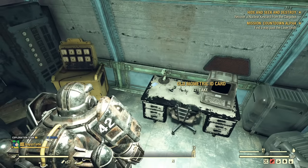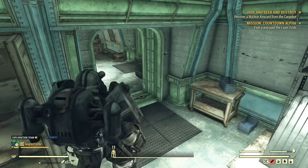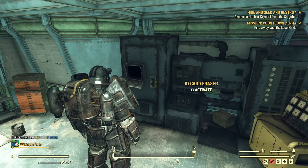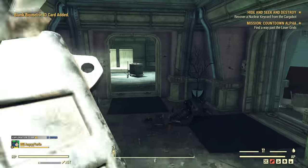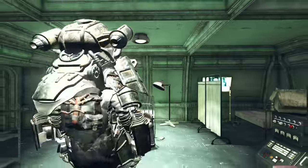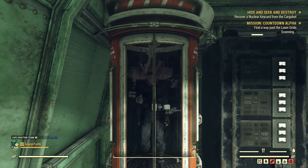The first step in here is to find the blue card. It can spawn in multiple places — on this table, over here, there are so many spawn points. You only need one. Then you swipe it on the ID card eraser and erase the card. Then follow to the left where you have the biometric scanners — you will need to use them. The mission doesn't exactly point you here, so it can be tricky early on as there is no marker on this machine.